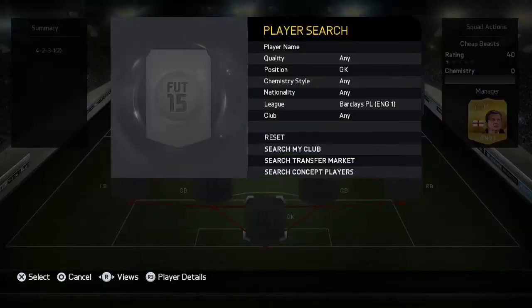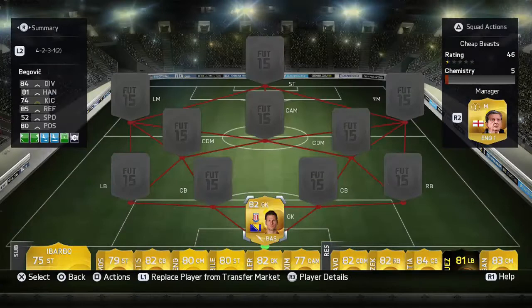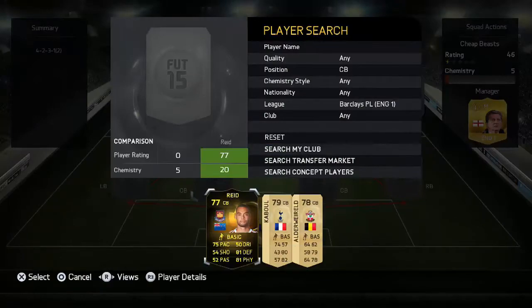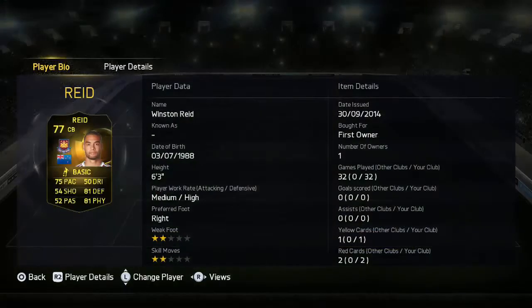In goal we have Begovic. I haven't really used any other BPL keepers but this guy is certainly worth trying out — very solid, fantastic at shot stopping. Moving to the center backs, first we've got inform Read, who I also pack-pulled.